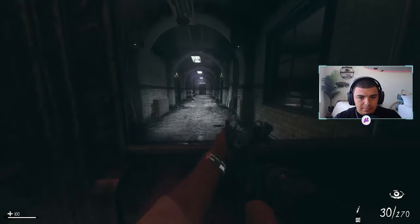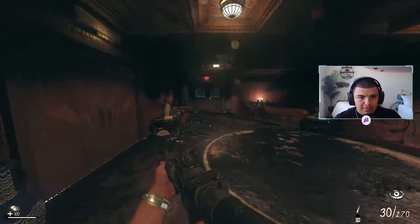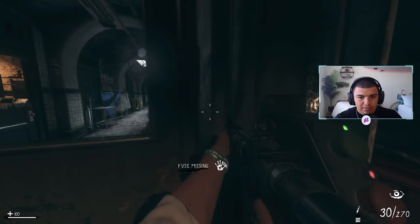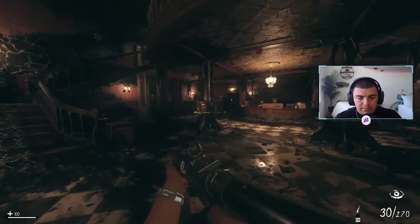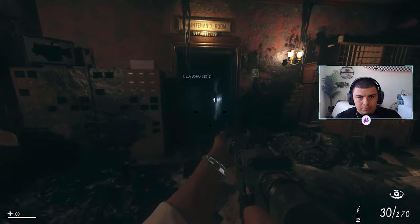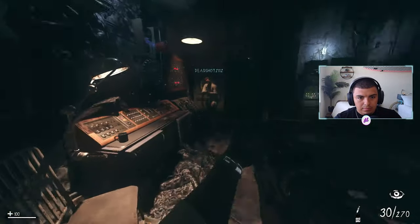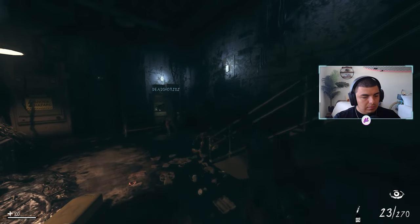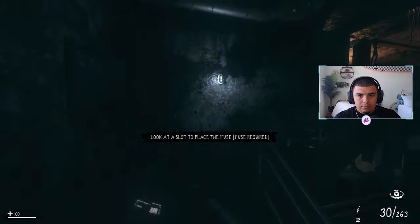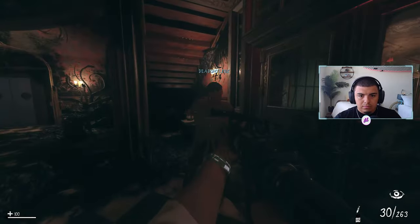Down here there's actually a fuse on a few of the zombies. There's a fuse missing up here — press F to open the door. There's another fuse on the top floor but you actually can't open it, so we gotta come down here. Down here it says 'place fuse.' This is a really dark map. We have to find fuses to put them in here.